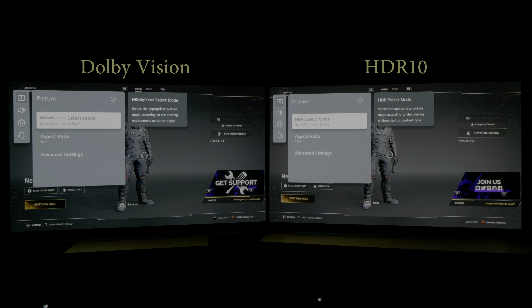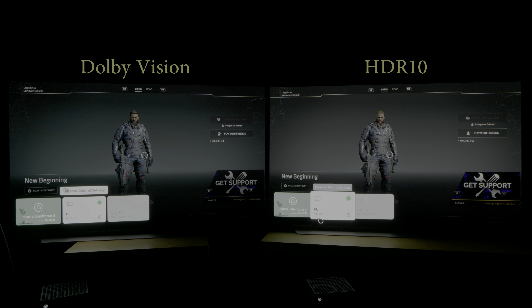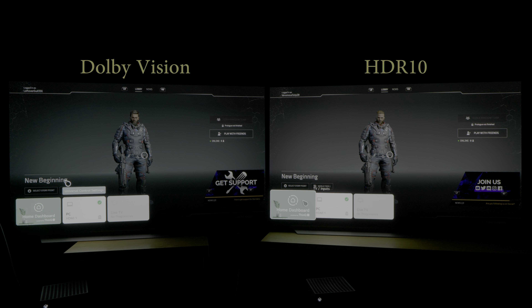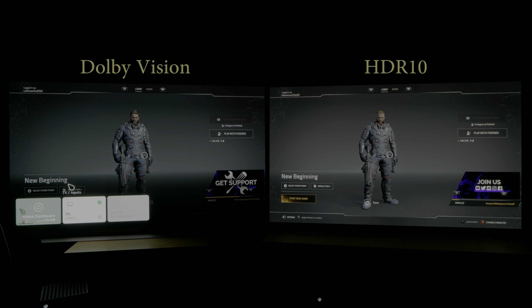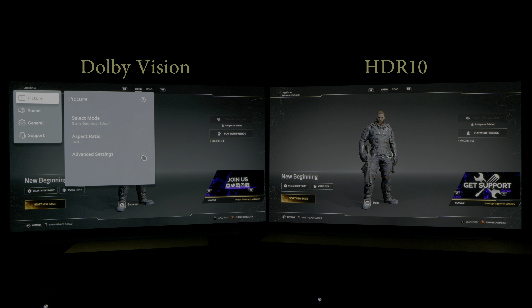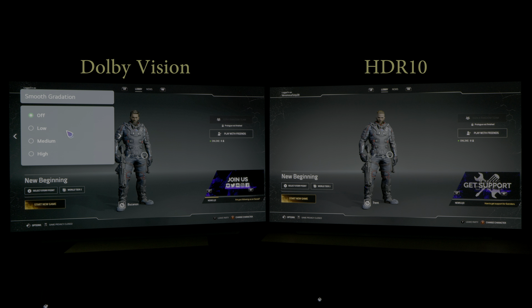When I fired up Outriders on two separate Xbox Series X — Dolby Vision on your left and HDR10 on your right — the first thing that struck me at the character selection screen was that there is significantly more visible posterization in the background on the Dolby Vision presentation, whereas it is much smoother on the HDR10 version. Note that I have set both LG C1s to PC mode, which not only restores full 4:4:4 chroma but also reduces instances of posterization in 4K 120Hz HDR gaming. Despite that, the Dolby Vision version is still exhibiting more posterization. Going into advanced settings and using smooth gradation — LG's decontouring filter — doesn't really work that well, and I don't think smooth gradation is working in game optimizer mode at all.